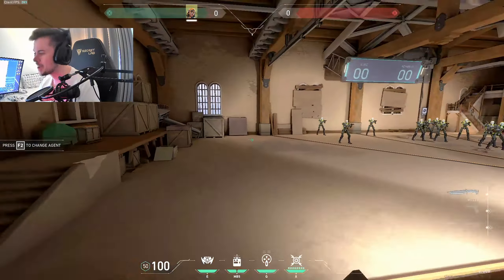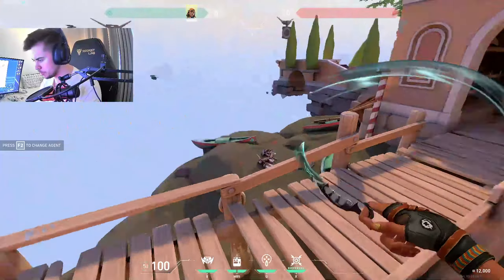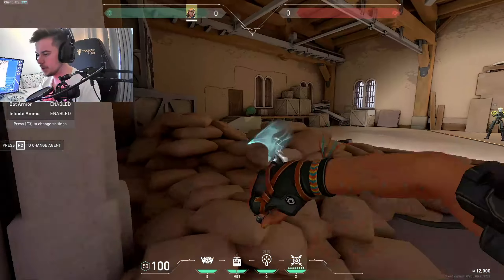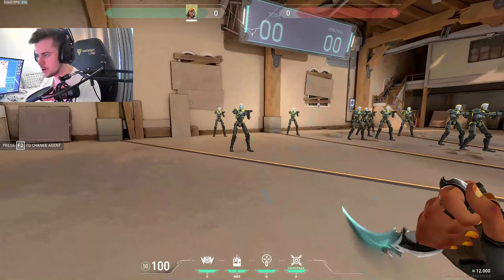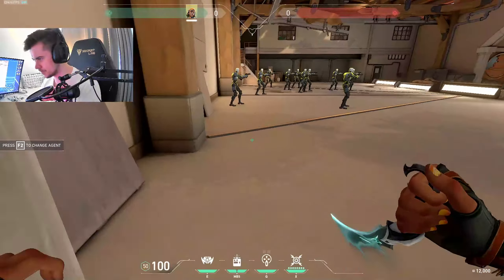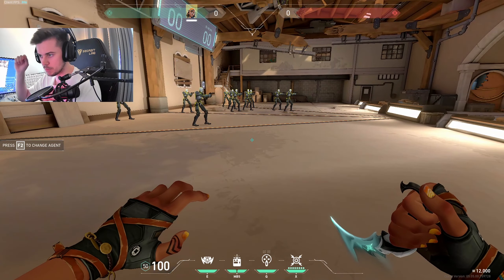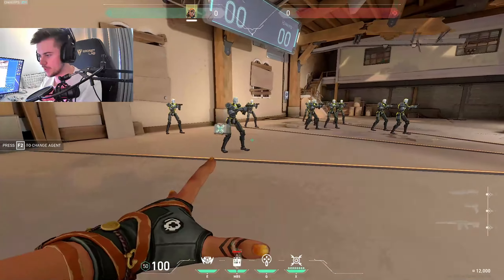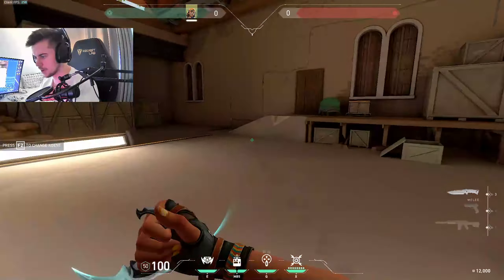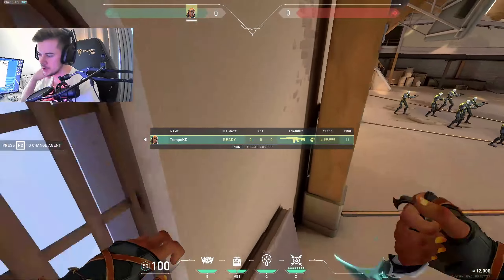Getting people off the spike is something pro players have done — I think it was against Fnatic. Someone was booping enemies off the bomb so they couldn't plant. It's such a strong stall tactic: keep booping them off and if they're low on time they just can't do it. You can stall the spike plant from like four seconds into ten seconds, which is a lot longer.